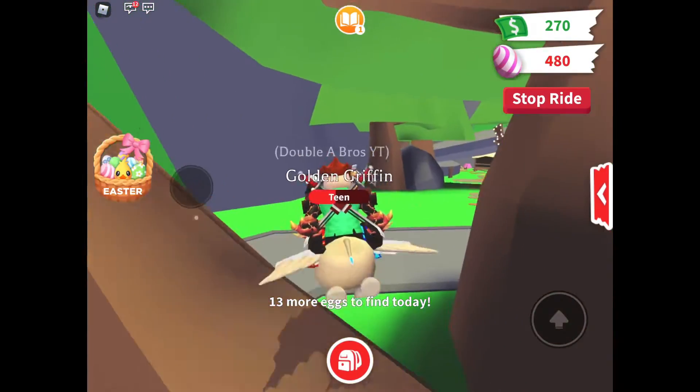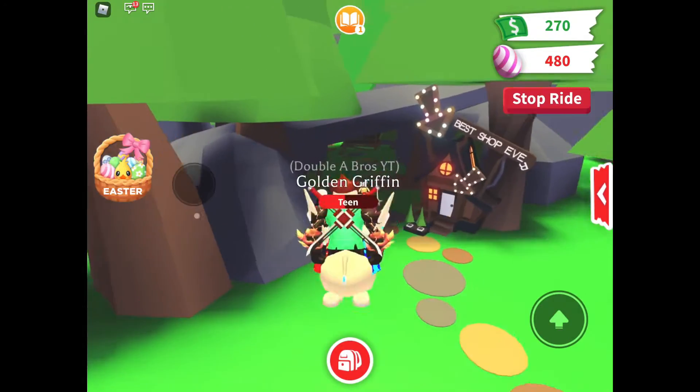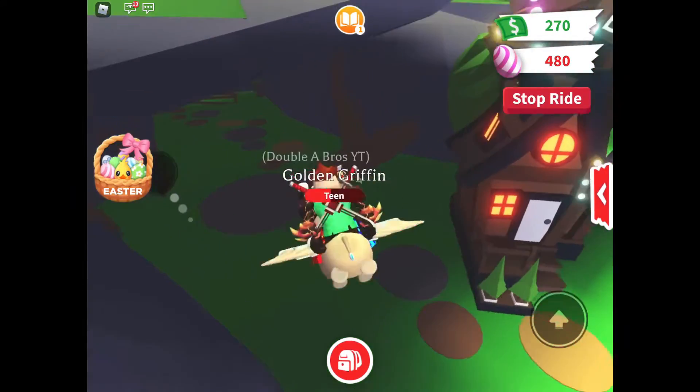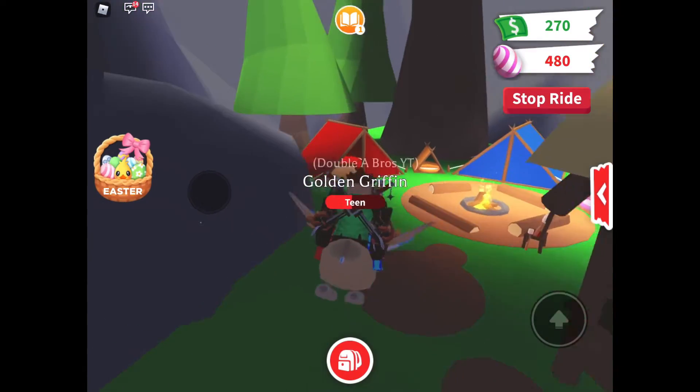The next one's at the campsite. There's only supposed to be one egg in the campsite — the first time I checked I thought there would be more, but there's only one. It's next to the red camp tent, so let's go over there.